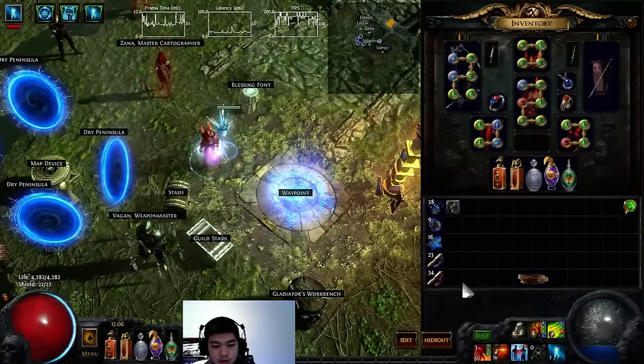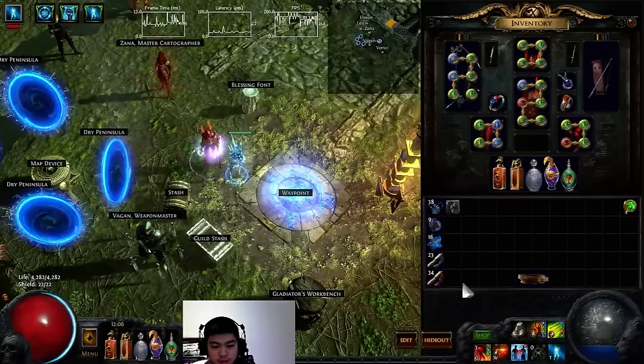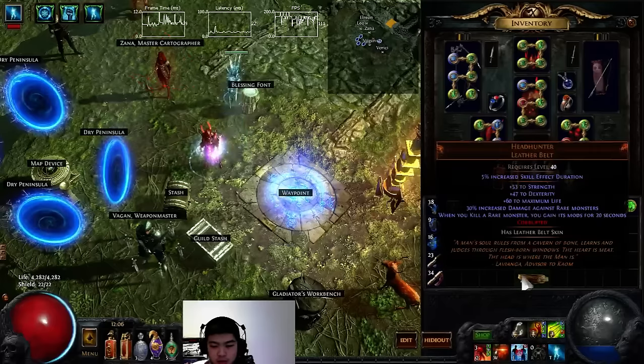Hey guys, it's Tiddyo here. So today I finished collecting 11 out of 11 The Fiend Divination card pieces. And what that gives is a corrupted helmet, which is here.